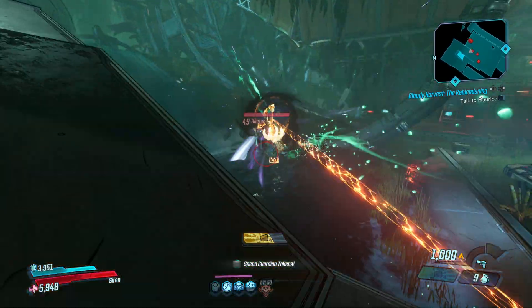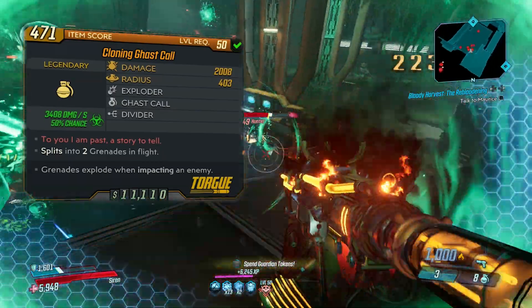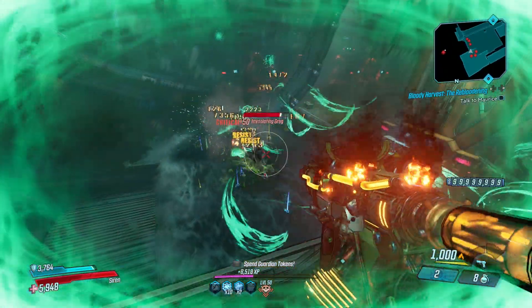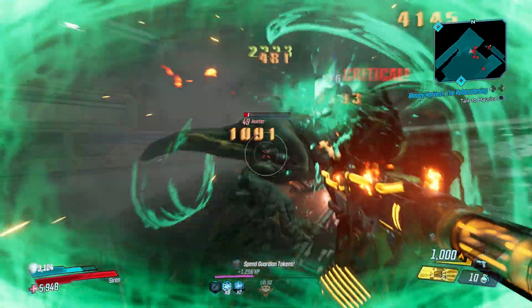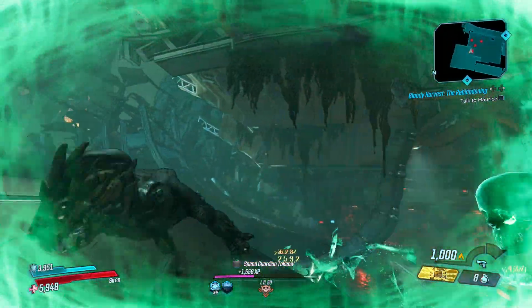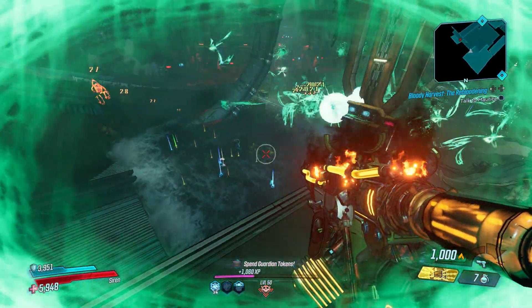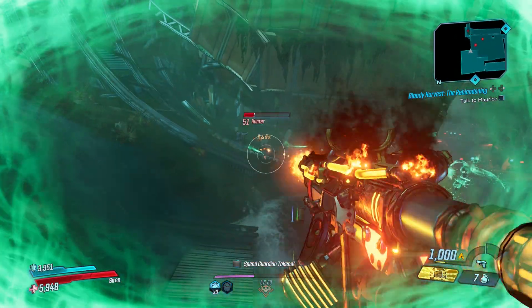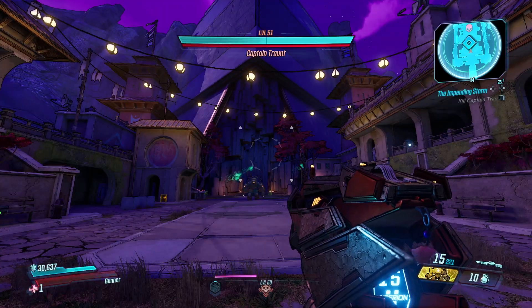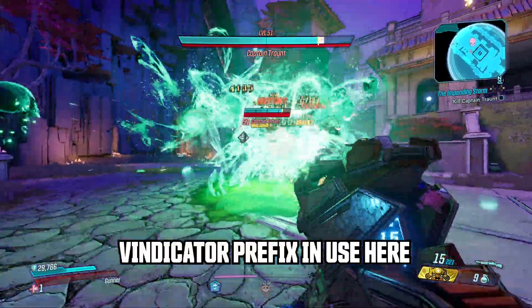The Ghast Call is a legendary grenade mod manufactured by Torg, and the red text reads 'To you I am past a story to tell,' which are lyrics from a song called Storytel by a metal band called Death. It always spawns as corrosive and can spawn with a variety of prefixes: Cloning splits into two when thrown, Roided has bonus damage, and Vindicator combines both — splitting into two and doing extra damage. That's the version you want to hunt for. It can also spawn with no prefix, which is still good but not nearly as good as the Vindicator version.